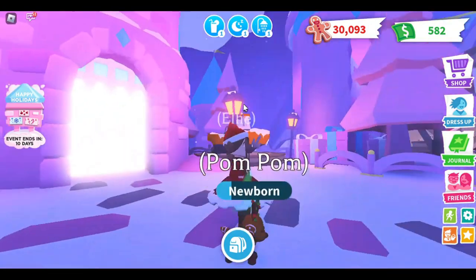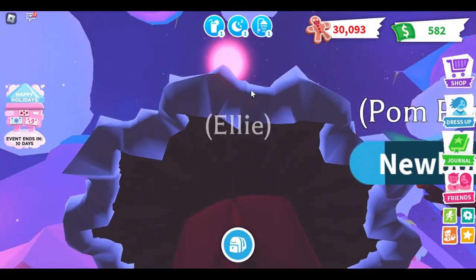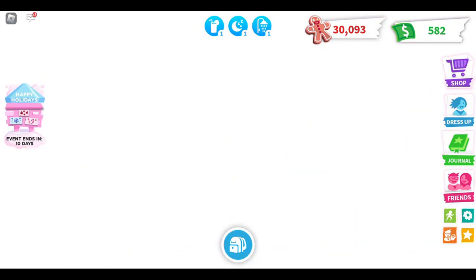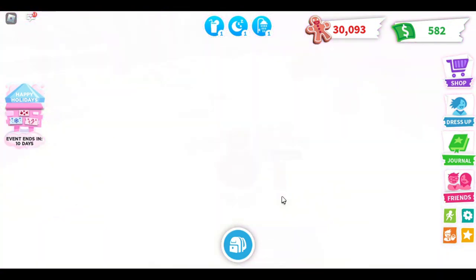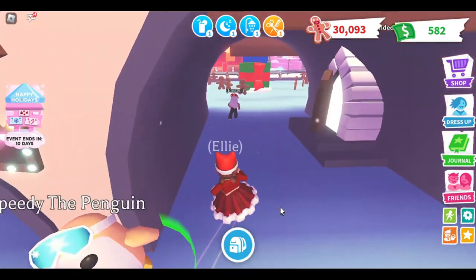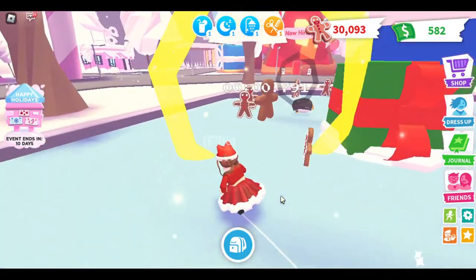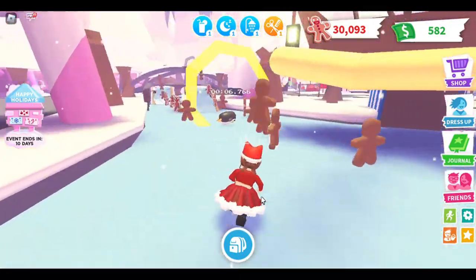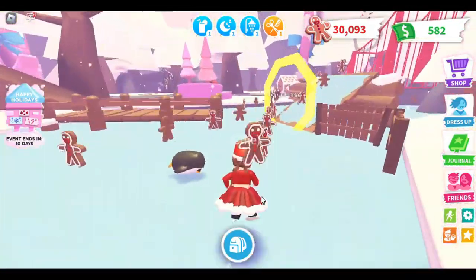That's the entire winter update. Also, did they change the moon? I love how that looks, it's amazing. I think I'm going to end the video soon. Actually, I forgot about one more thing — there's a race in the gingerbread area. Just talk to Speedy the Penguin and race to get gingerbread. Simple.